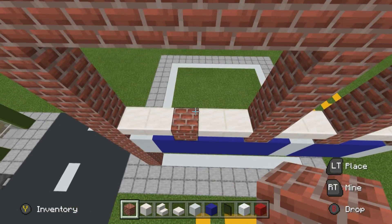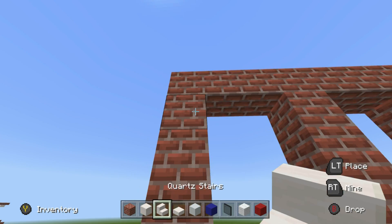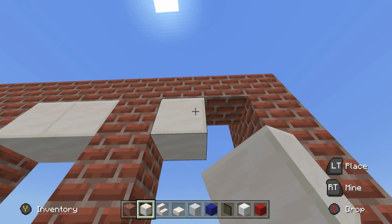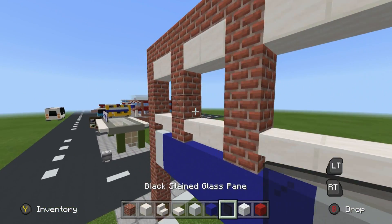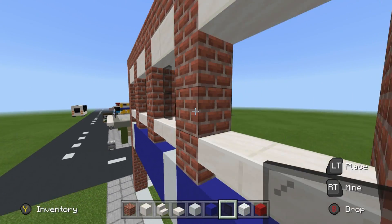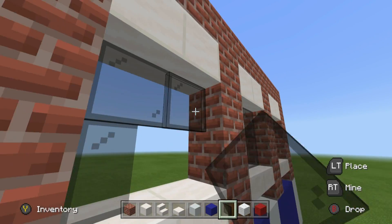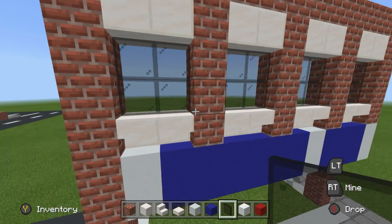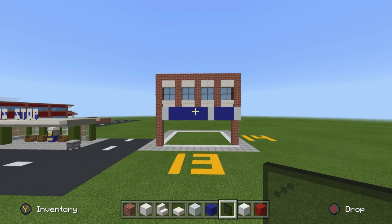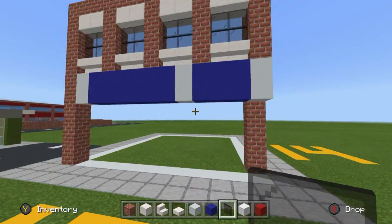Place some block of quartz at the top of the windows, then fill in between the windows using some black stained glass panes. We're just going to fill them in with glass just like this, and we'll have something which should look like that.